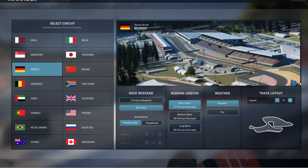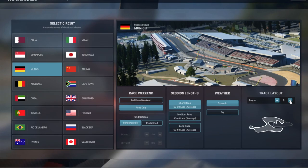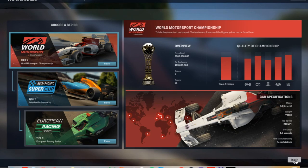So I'm going to set that up. I'm going to go for the Munich course. You've got track layout A, B, or C — I'm going to go for track layout A. I'm going to go for a short race just to get things moving. Once you've done that, you can choose your series — you can go for shorter or lower quality racing, or you can go for the top one, which is world motorsport.